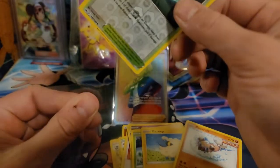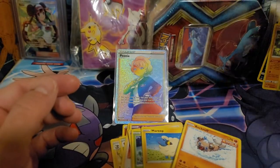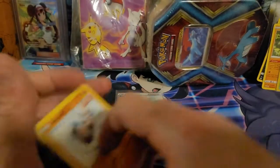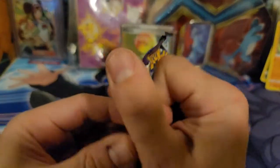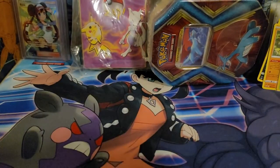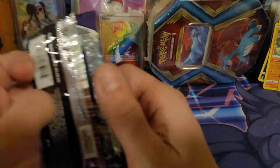So we'll sleeve it up — we always sleeve it up, unless we're in a hurry. We got two more packs so we got the hyper rare, but that doesn't mean we can't get an alt art yet. Let's put it back here with the Zap Deck — that's awesome. Hyper rare Fiona.